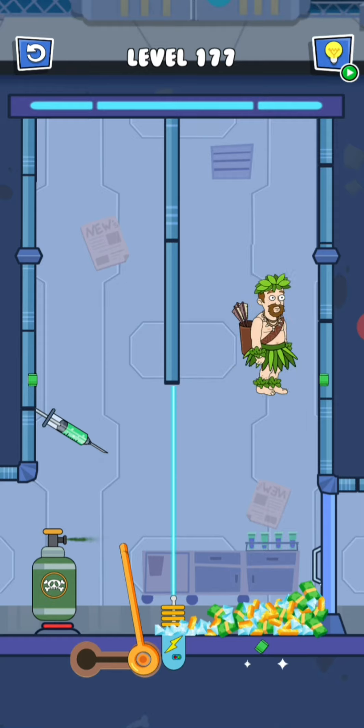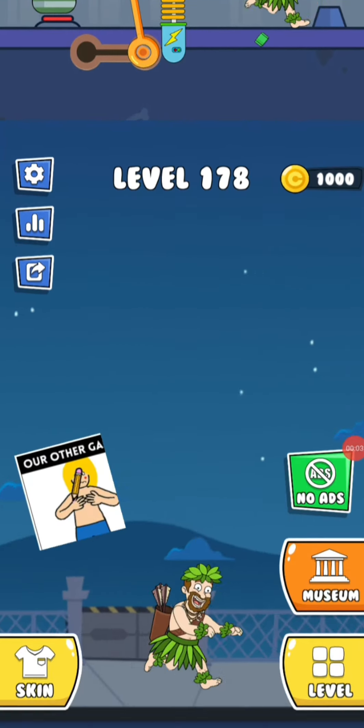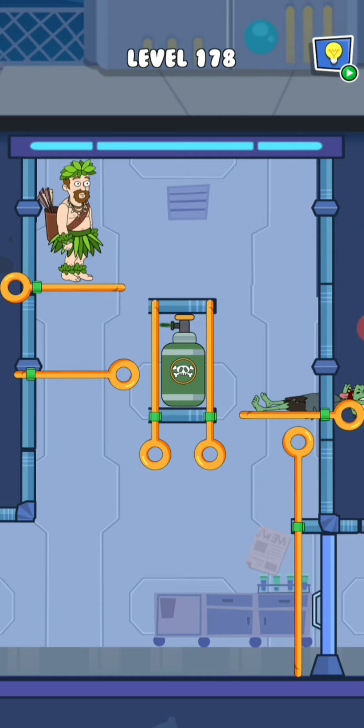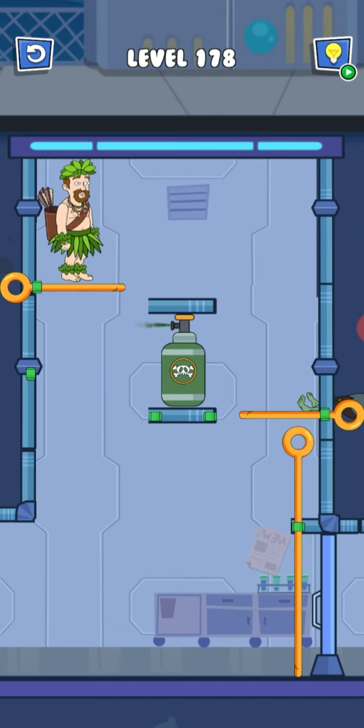Now we are playing level 178. I can see a gas and a zombie — he is dead already. So I have to release him quickly. When the gas is not going on, I have to release him.